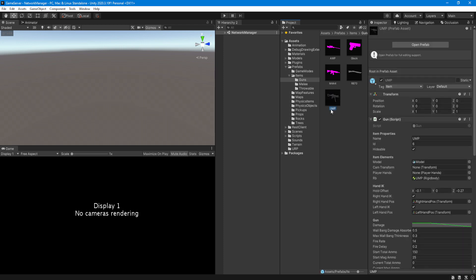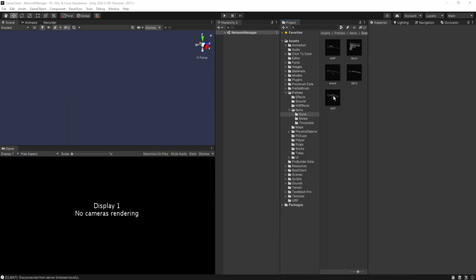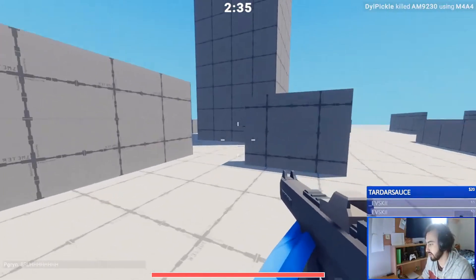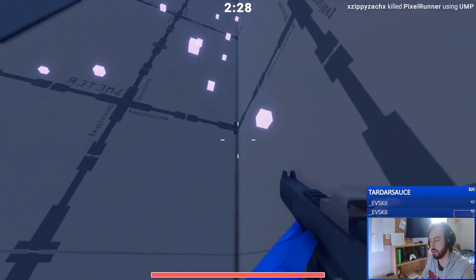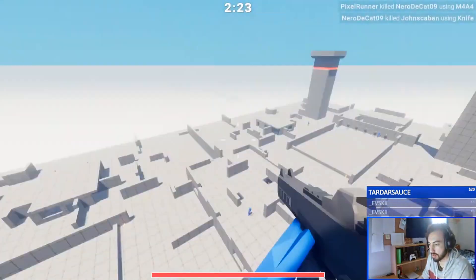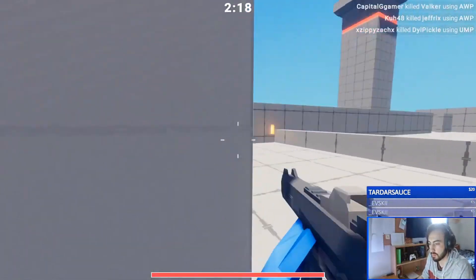This is the server's UMP item prefab. You can see all the properties for the gun class — for example, damage, fire rate, and ammo properties. I do the same thing on the client UMP item prefab and set all of its properties as well. Here it is in the game — the UMP has a fast fire rate and is most effective at short to medium ranges. Not a single line of code was written to add the UMP SMG item. The way I built my item system makes it really easy to add new items that use the existing functionality by just modifying the parameters for that new item.